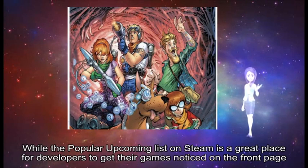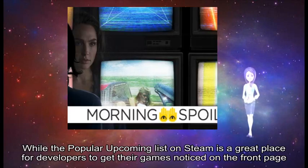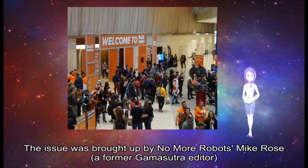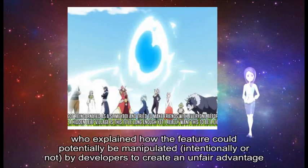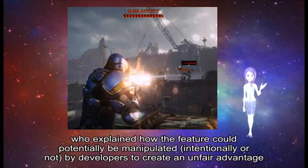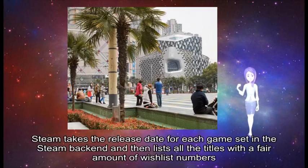While the Popular Upcoming list on Steam is a great place for developers to get their games noticed on the front page, the system might be causing more harm than good. The issue was brought up by No More Robots' Mike Rose, a former Gamasutra editor, who explained how the feature could potentially be manipulated, intentionally or not, by developers to create an unfair advantage.